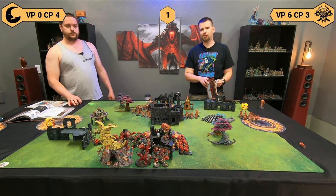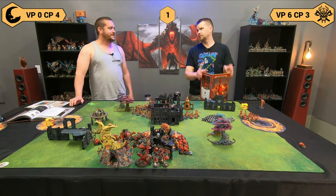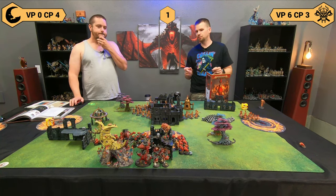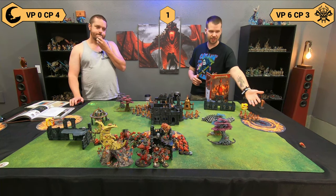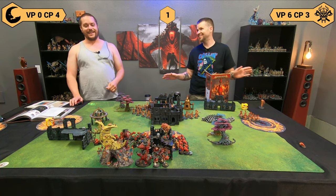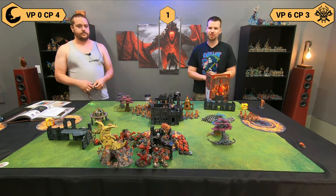We have no shooting and no charges. Fire Slayers have completed their turn — fast and furious, just like we like it. Six points: hold one, hold two, hold more, completed battle tactic Desecrate Their Lands, and a Galatian Champion standing on a flank objective. A mighty six points. Let's get into the Squigs' turn.